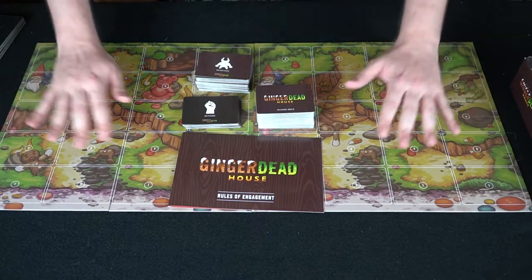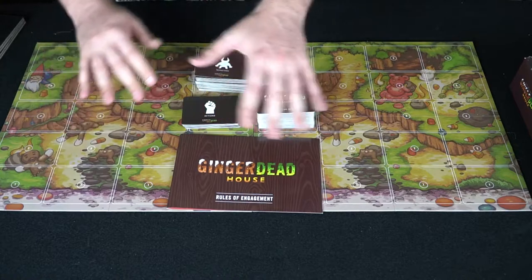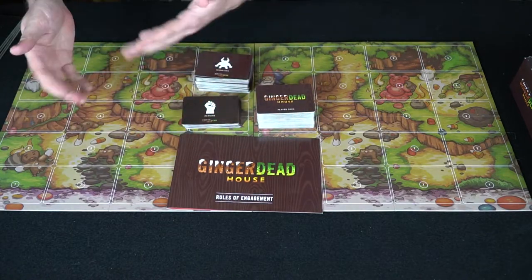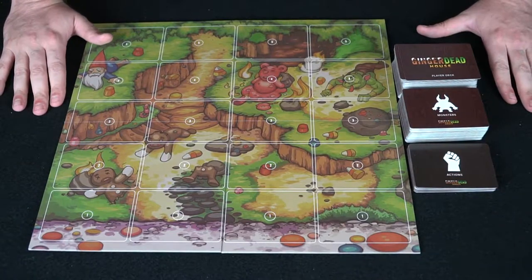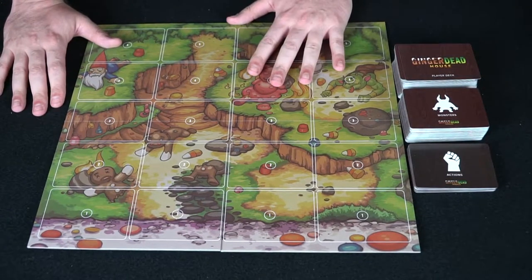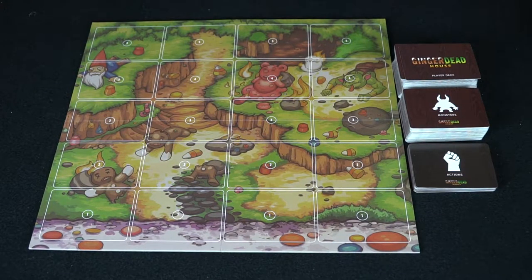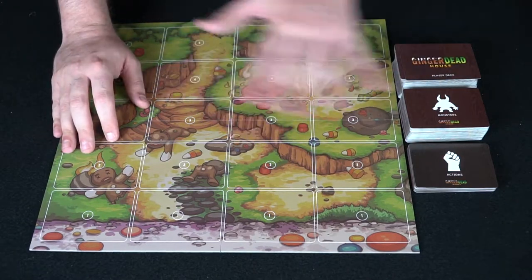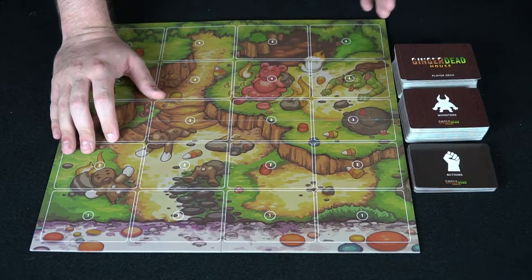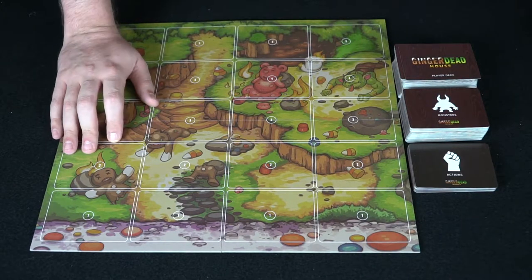That covers the main components. Let's take it to one board and show you how a single round is played. In a two-player game you go head-to-head, one player on each side. In a four-player game you can arrange however you like. In co-op, players are next to each other and can utilize either player's board with the cards they have to defend against hordes coming from either side.